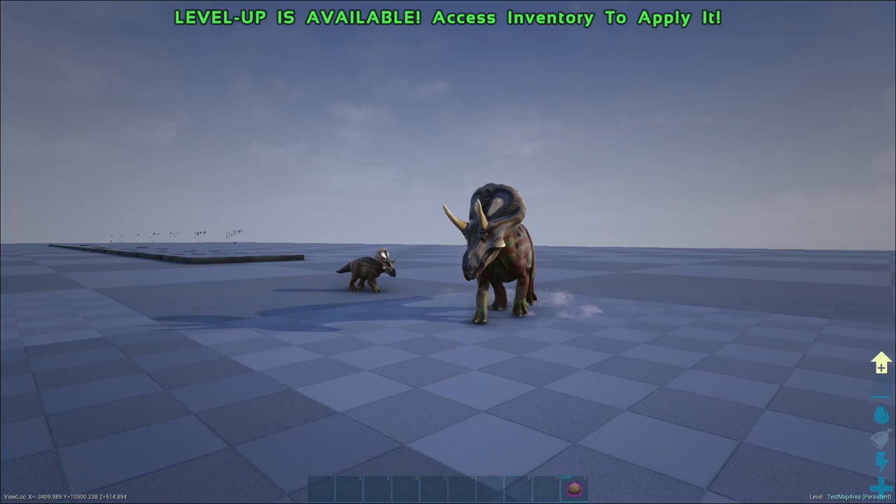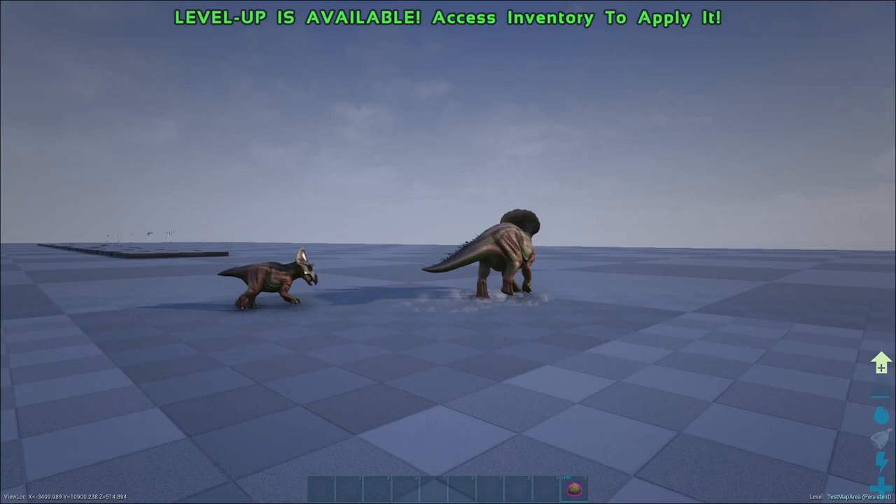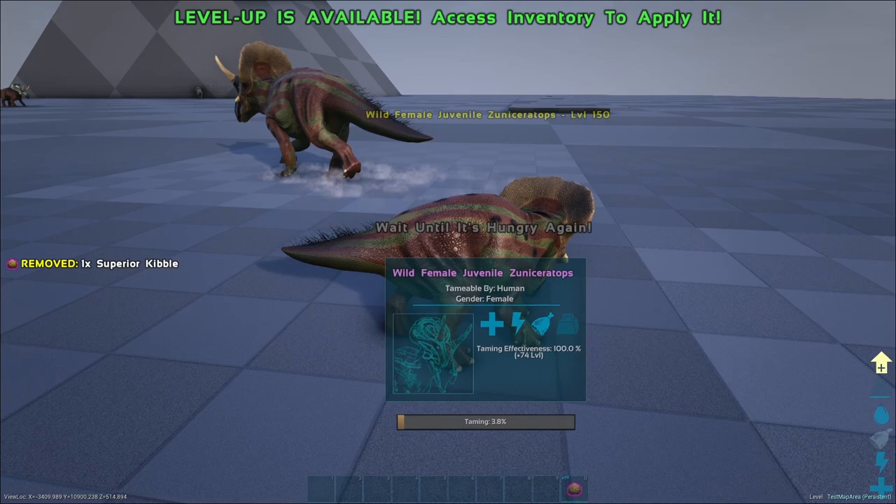Zunoceratops is the first superior kibble. Taming a Zunoceratops is quite easy. In the wild, baby Zunoceratops can be found wandering behind an adult Zunoceratops. Just like eggs, there is a chance for up to three babies per parent, but not all adults will have a baby. Once you've found a baby, simply passive tame it.